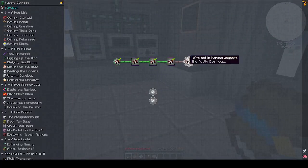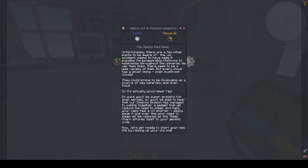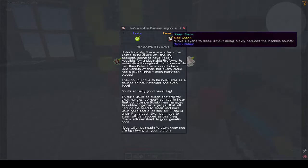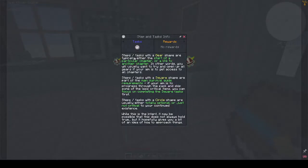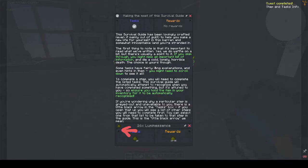And finally the really bad news - we get mobs. Because we get mobs we get a sleep charm, which will help us sleep through the night. The quest book explains that steps with a gear shape are the start of a chapter or a link to another chapter, squares are part of the main survival guide requirements, and circles are optional or not critical.